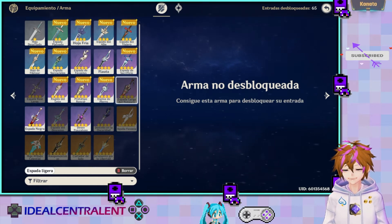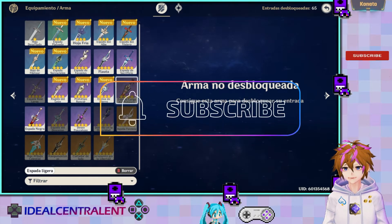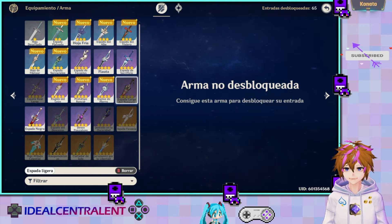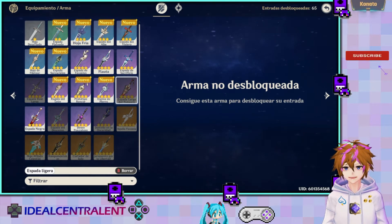La Espada Larga del Peñasco también está bastante curiosa, porque tiene incremento de ataque y daño cargado. Lo que hace es que al derrotar a un enemigo, el ataque incrementa en 12%, y gradualmente, refinándola, puede llegar hasta 24%. O sea, cada vez que mata al enemigo, aumenta el ataque.